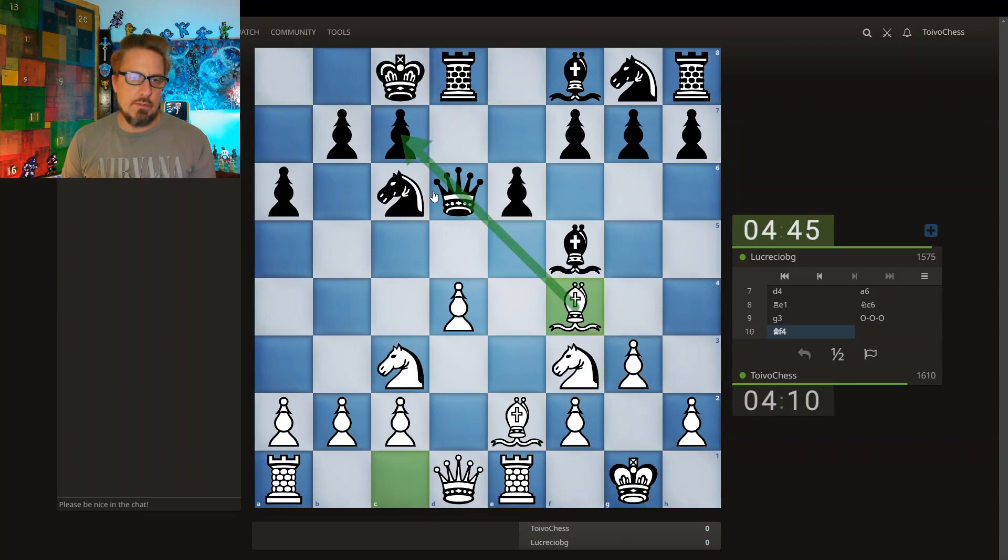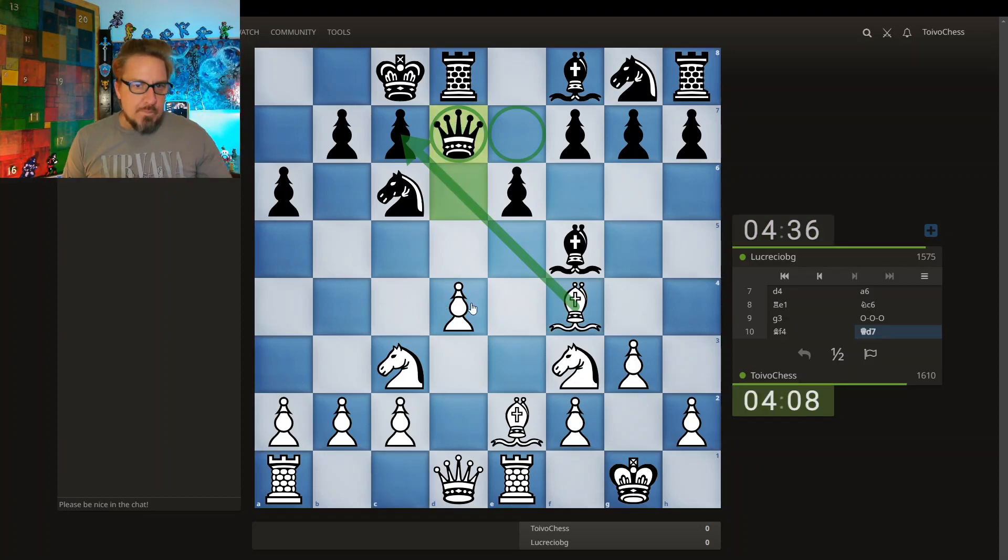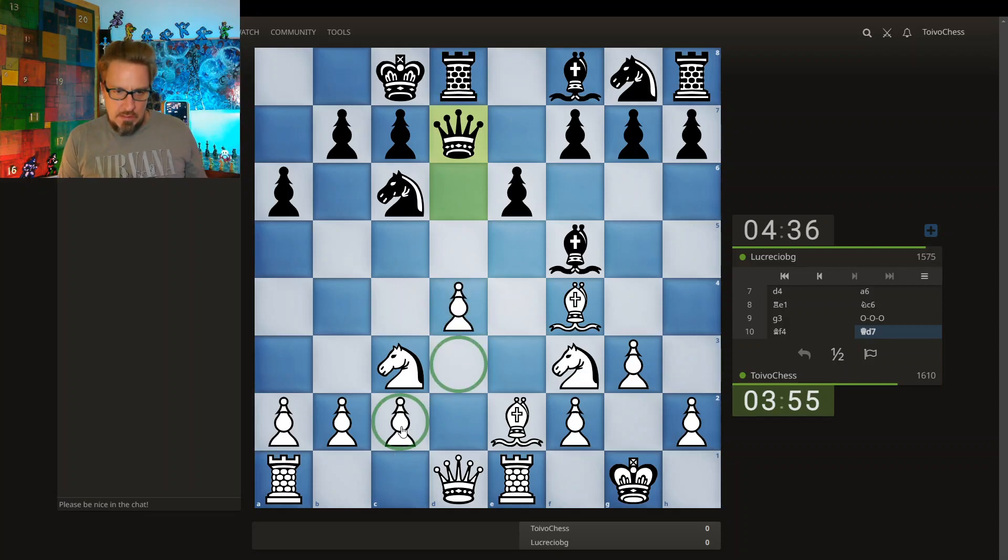Going after the queen. Where's the queen going? The queen's dropping back here or here. My only concern though is this pawn structure — in this Scandinavian, when you castle queenside, the rook and the queen have this battery on the d-file. Normally, anticipating that, I like to keep this smaller pawn structure to combat that.